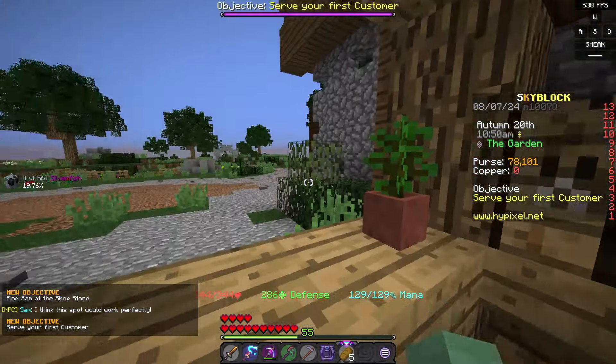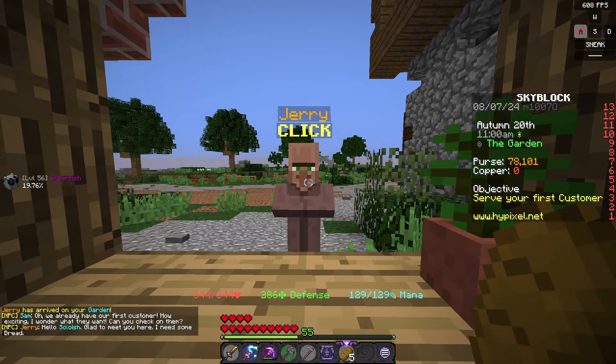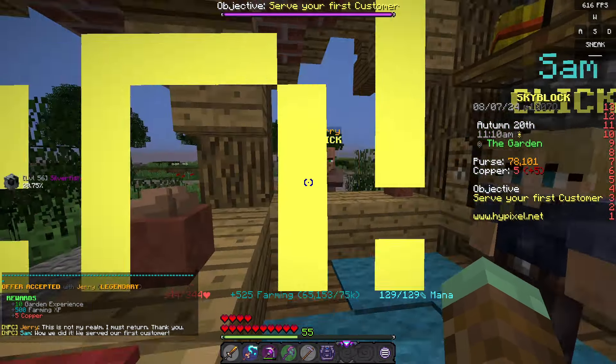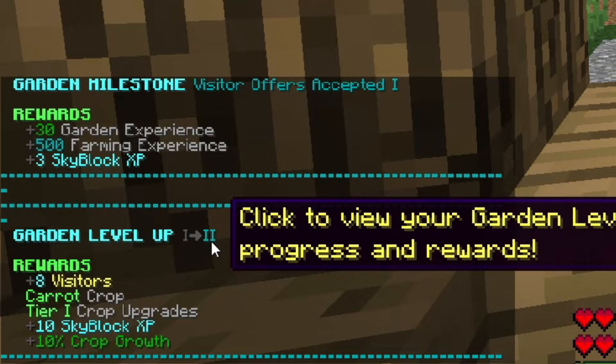Sam, when can I sell my first bread? Oh, it's Cherry. I actually click him and he will say hello and then — ooh, nice, very very nice. And I just realized my garden is level two now. Nice.